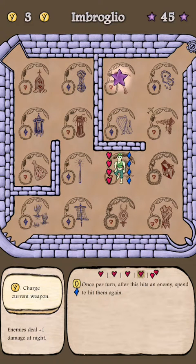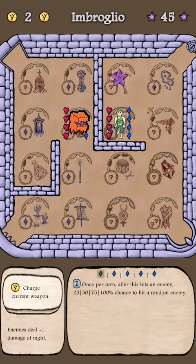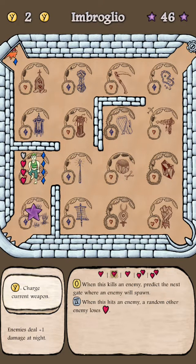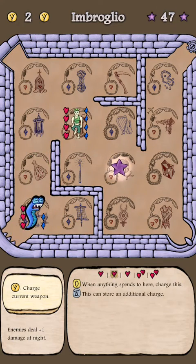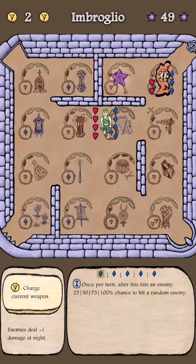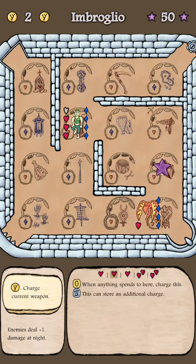This is a draft mode run, actually doing way better than I've ever expected on this character. In draft mode, you pick from a selection of four weapons one at a time, so you're not controlling the layout exactly — you've got to pick which one you want each time. You're playing with a different board layout, which is kind of interesting and forces you to really strategize.